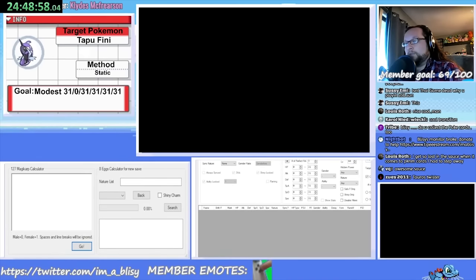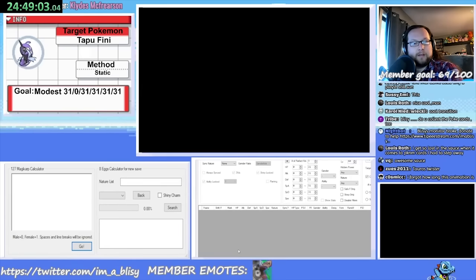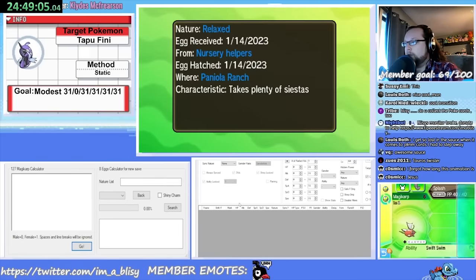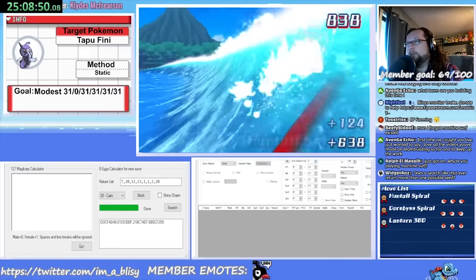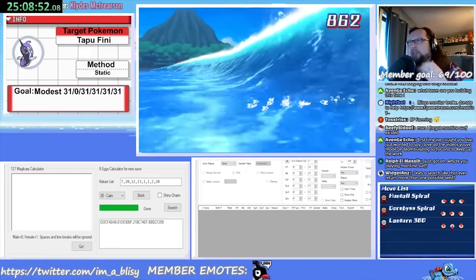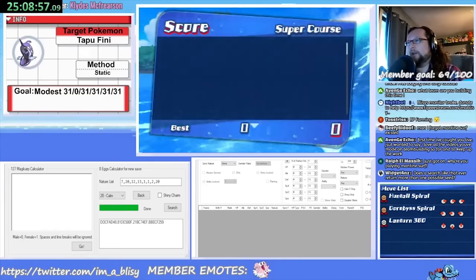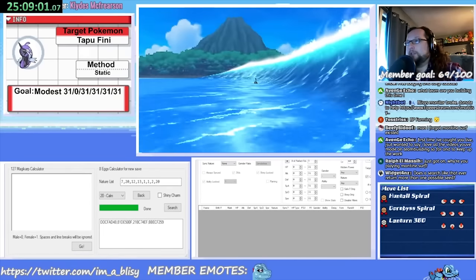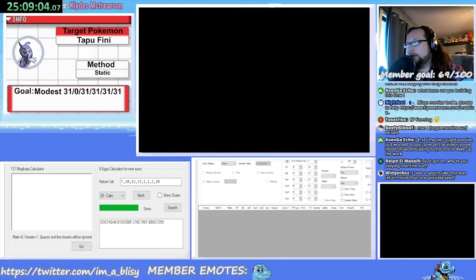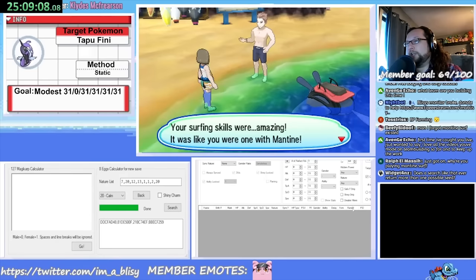Next, I had to choose some prep for the breeding besides the Ditto. The first piece of prep was finding my Egg Seed. Egg RNG works totally differently from normal RNG in these games — all I had to do was breed 8 Magikarp and record all their natures, then 3DS RNG Tool brute-forced that string of natures against possible initial seed values to give me my Egg Seed. This took 38 minutes including the time the Brute Force Seed Searcher took. After that, I realized I'd need the Destiny Knot, which costs 48 Battle Points.